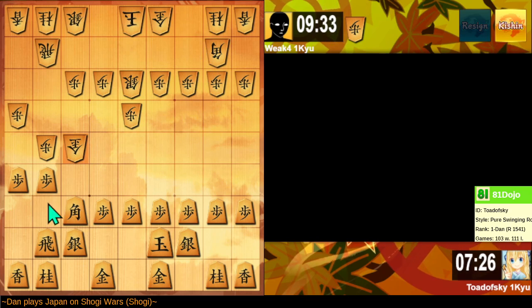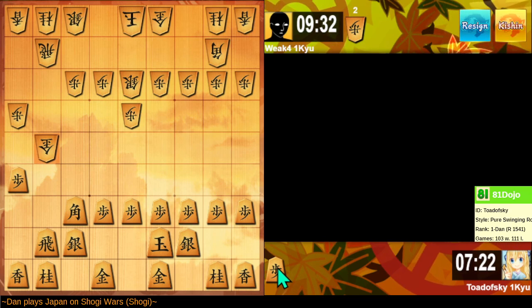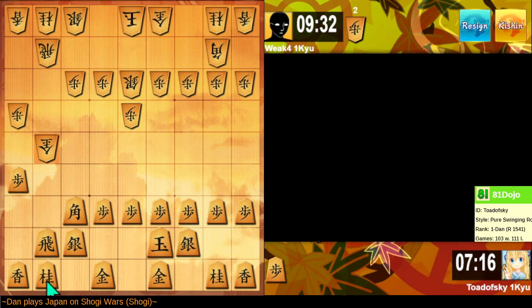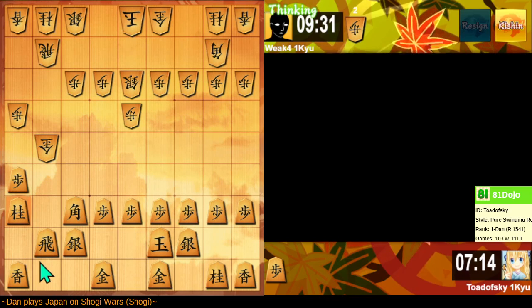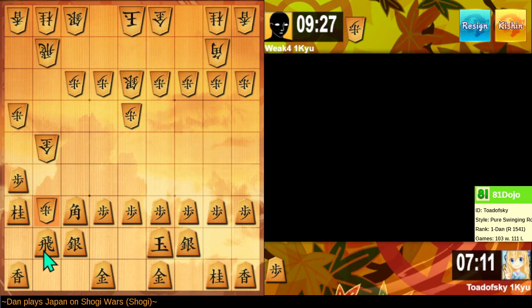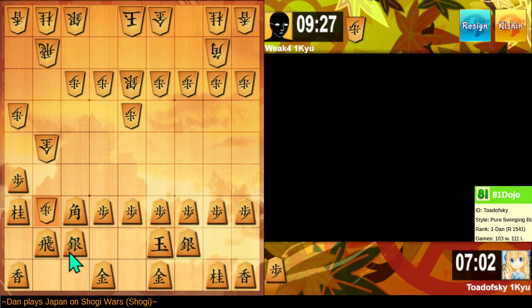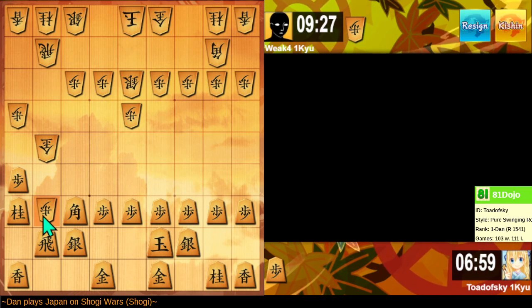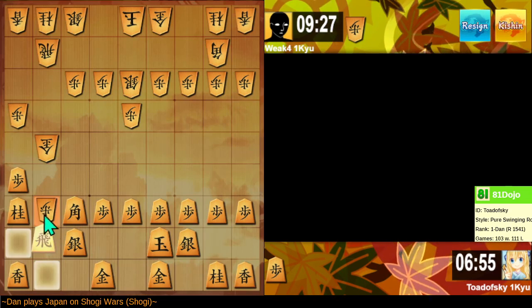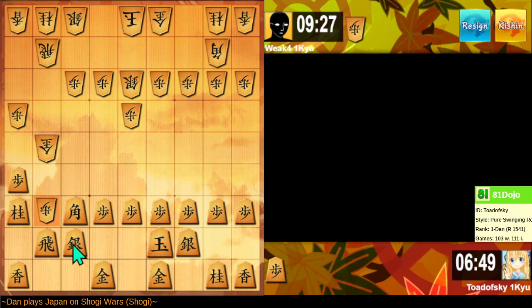I want to swing my rook over to hit their bishop. The other thing I'm shooting for is that their own gold general could get pinned here. And as it is pinned, it has to move somewhere — it could threaten my bishop. I could take this, but they still have another pawn in hand, so I should be a little bit cautious.